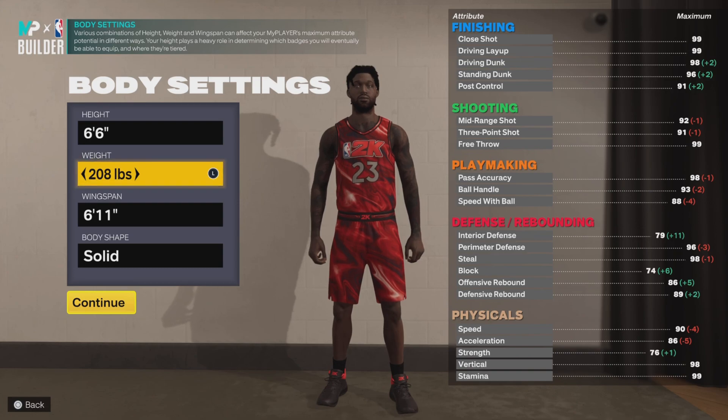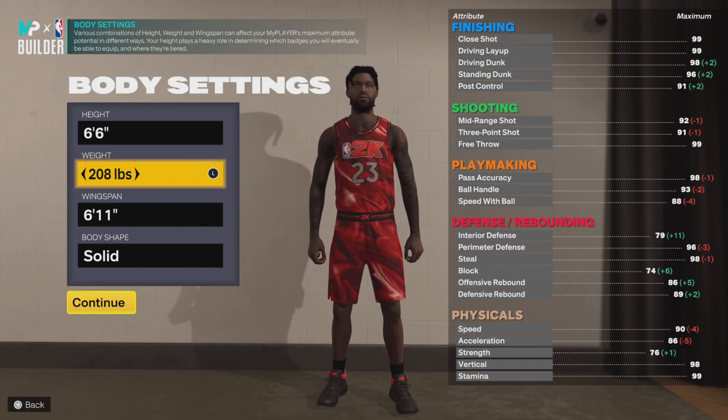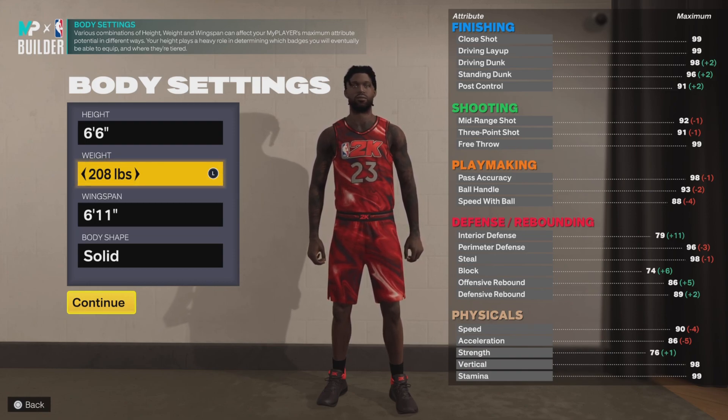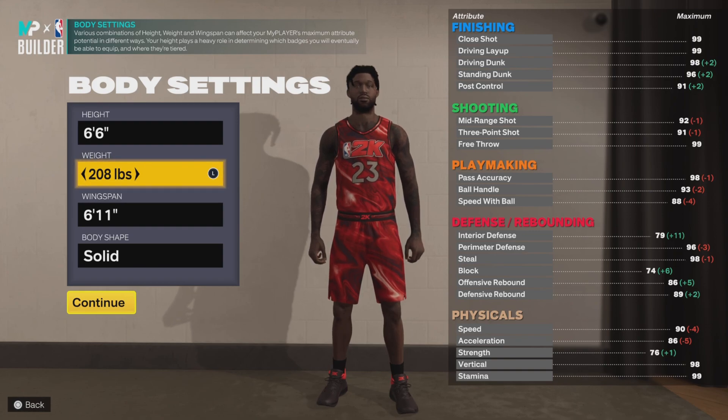We're gonna ask Siri how much Kobe weighed. Hey Siri — you're not gonna work, you need to unlock your iPhone first. Anyways — Hey Siri, how much does Kobe Bryant weigh? Kobe Bryant weighed 212 pounds. Okay, so Kobe weighed 212.